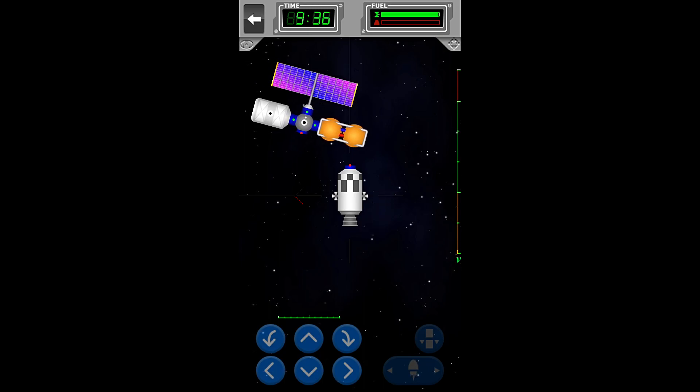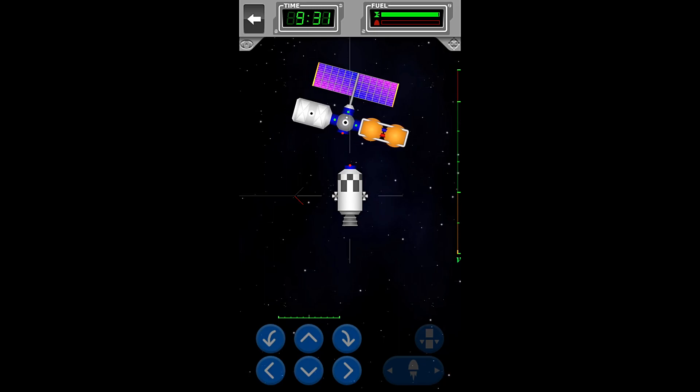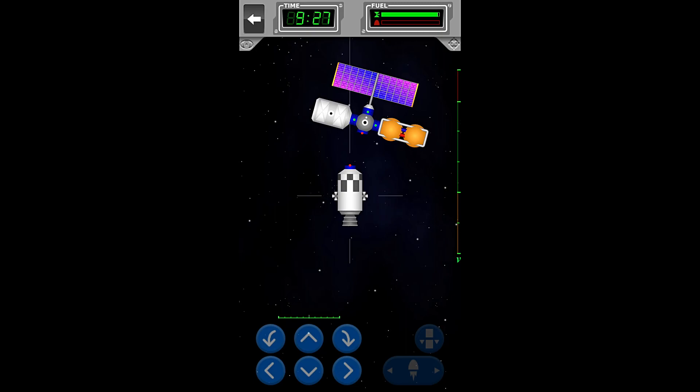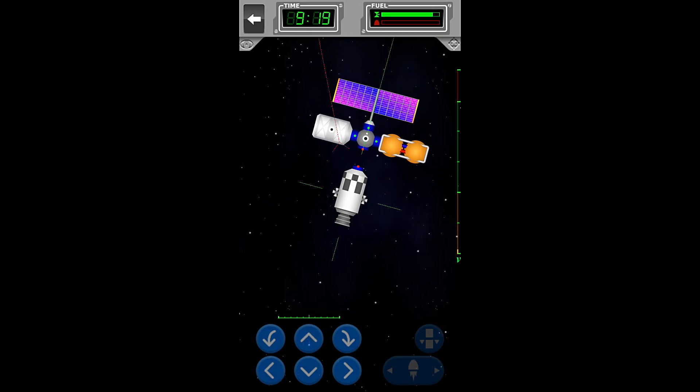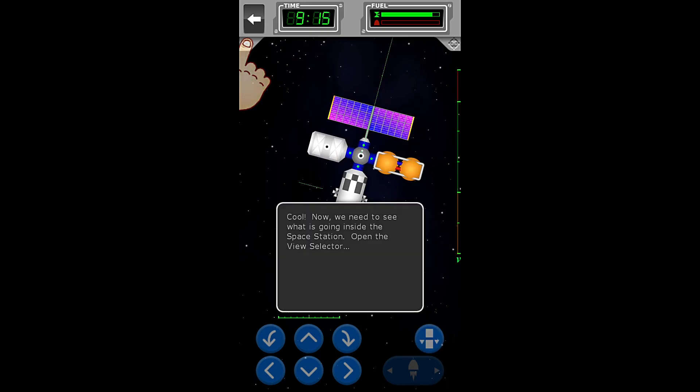We're going to hit the button a couple of times to move over to the left — play it by eye — and then it looks like right about here is probably the correct place to stop. And then we can turn. This is close enough, so we'll go forward and a little to the left, and now we can go straight again.